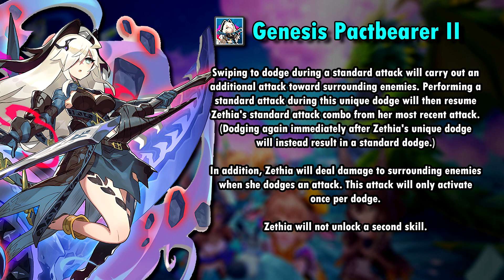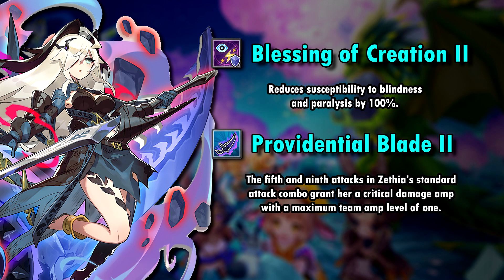The ability text also explicitly mentions that Gala Sephia will not unlock a second skill. Sephia is resistant to paralyze and — she's blind resistant? Well, tell that to the canon of the story. Or I guess it's because if you're blind, you can't be blinded anymore. Her third ability introduces critical damage amps. Sephia's standard combo seems to be pretty long, or pretty fast, or both, because she gets a critical damage amp on her 5th and her 9th attack during her standard attack combo. The maximum team amp level is 1, which increases critical damage by 20%. What's pretty insane about this is that she does not have a cooldown on this.